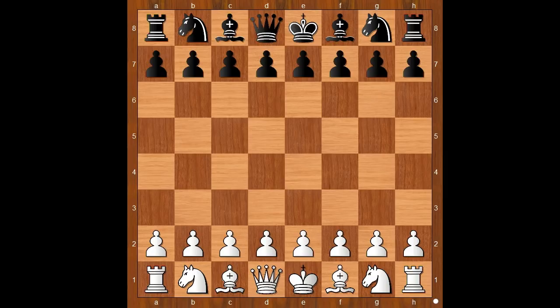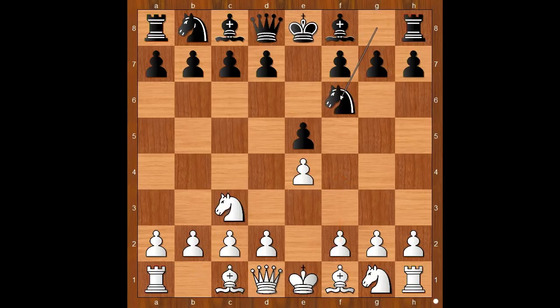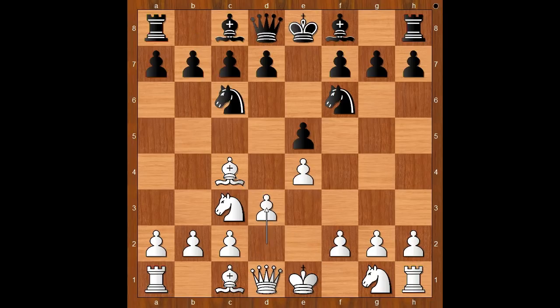Divya Dashmook had the white pieces and she started with e4. Waba George played e5. Knight to c3, going for the Vienna Game. Knight to f6. Bishop to c4. Knight to c6. d3.